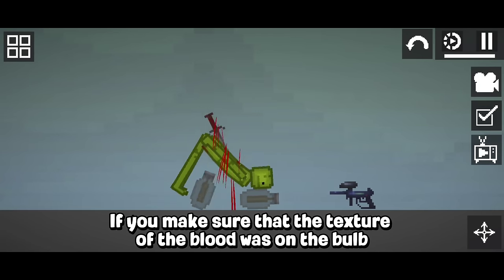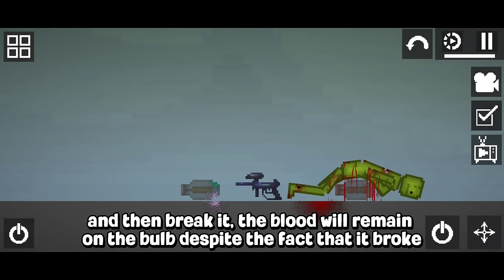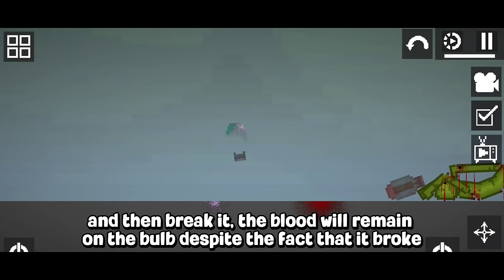If you make sure that the texture of the blood was on the bulb, and then break it, the blood will remain on the bulb despite the fact that it broke.